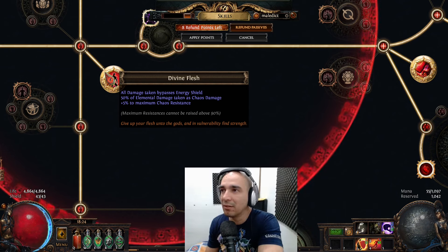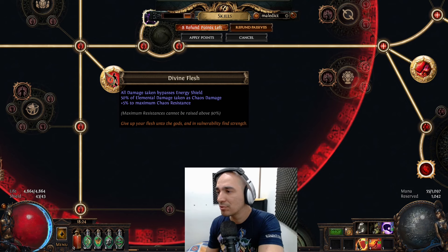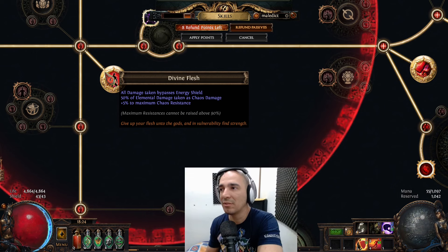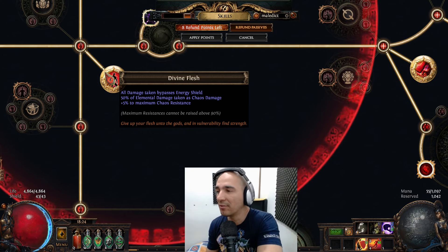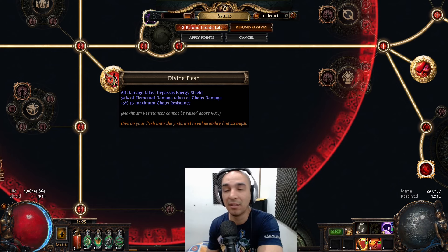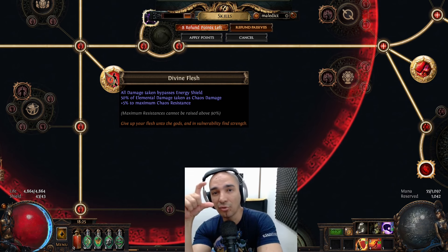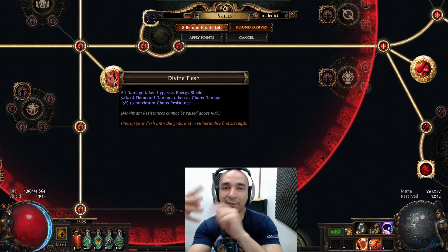You have to keep in mind that GGG planned their game to be played when you have 75% resistance, chaos or elemental. So if a monster inflicts a thousand fire damage and you have 75% fire resistance, they intended to deal you a thousand damage. If you have zero fire resistance it's going to be four thousand damage, but you mitigate three quarters so it's a thousand. So every plus one percent above your resistance cap effectively gives you four percent mitigation from the actual damage you are supposed to take.